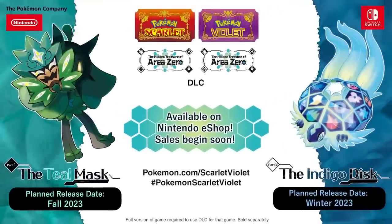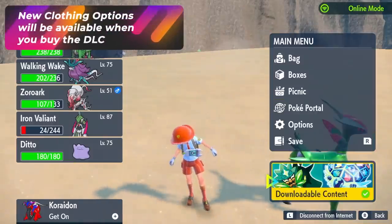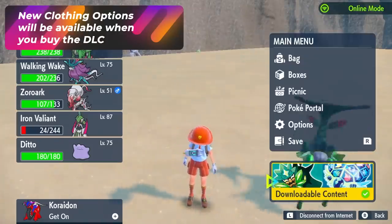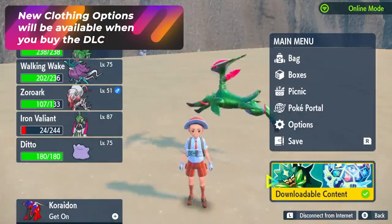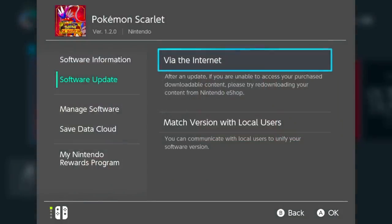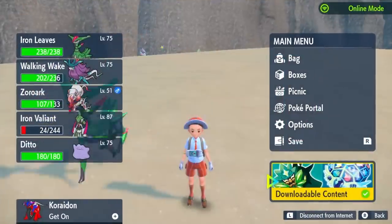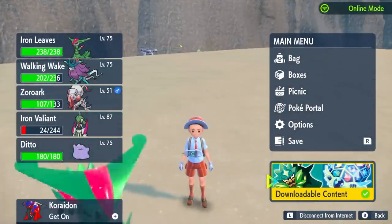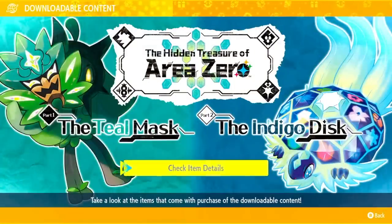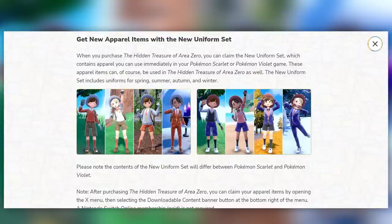Now let's talk about things that require purchasing the DLC. If you press X while in the game, it'll show something that says Downloadable Content. If this is not showing up, make sure you update your game via the main menu by pressing plus and hitting Get Software Update Via Internet. Once that happens, you'll be able to see this — you'll also need that update for the raids. Once you click on Downloadable Content, you can check the item details and receive all the clothing options once you've purchased it. There are 12 things in here.